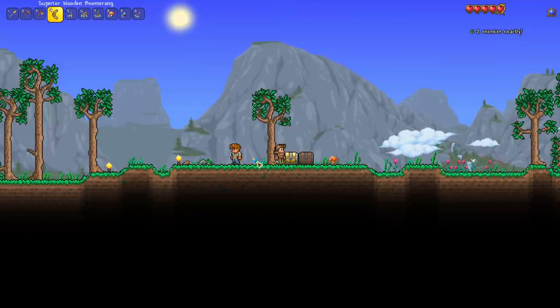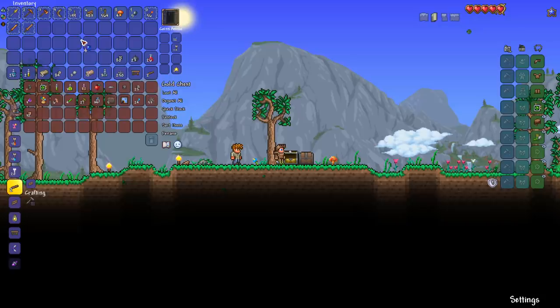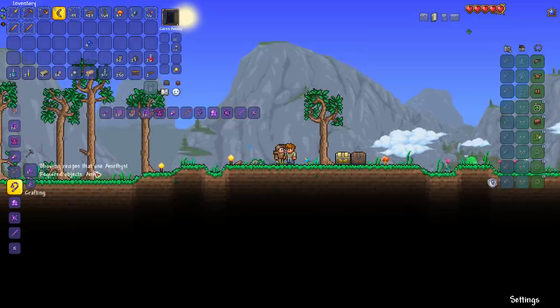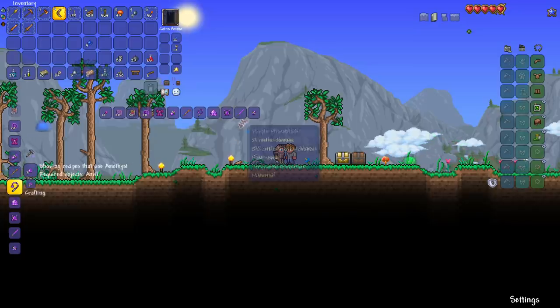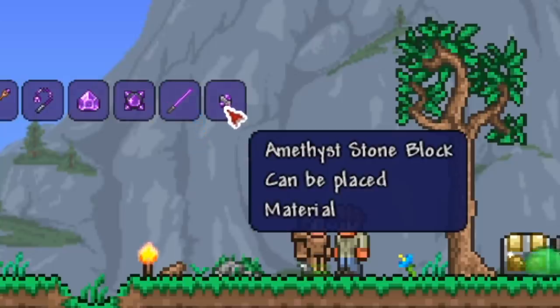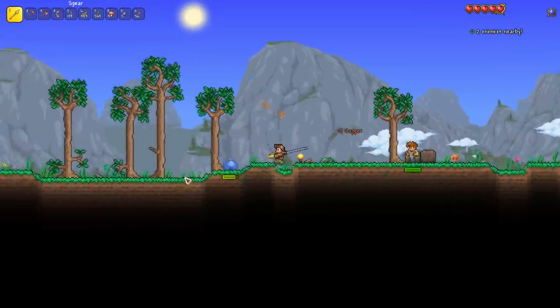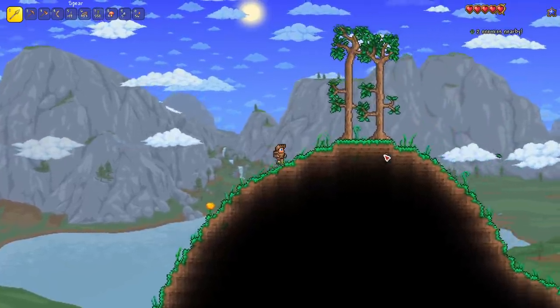Back at spawn, let's chat with the Guide. I've got some gems — what can I use them for? We can make Amethyst Stone Blocks. The mage robe looks different now. Music is bumping in the background.